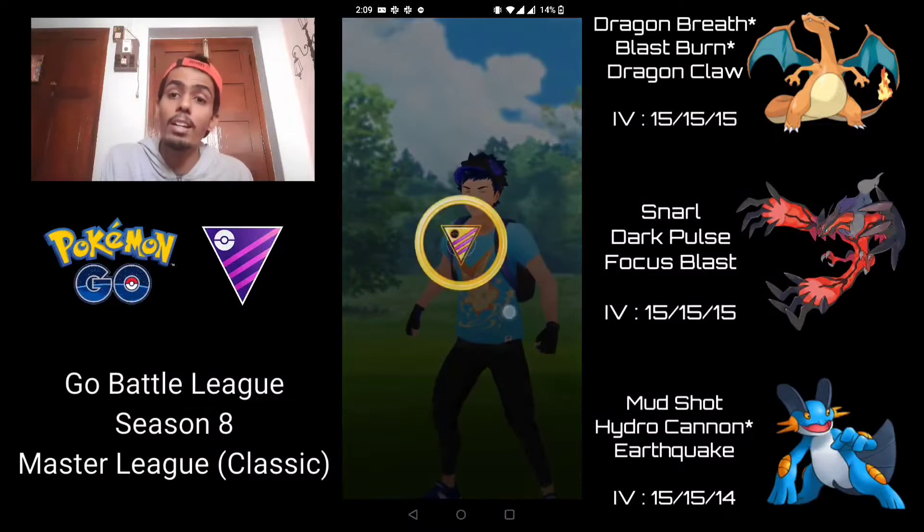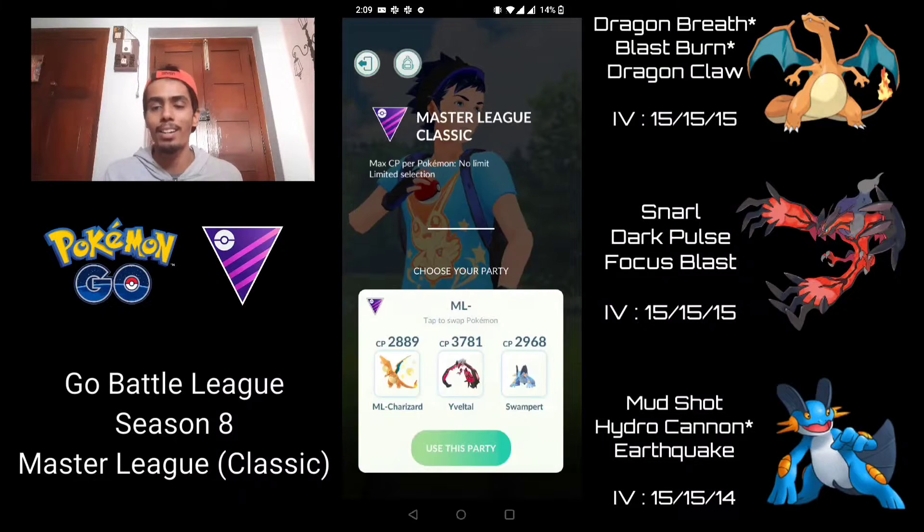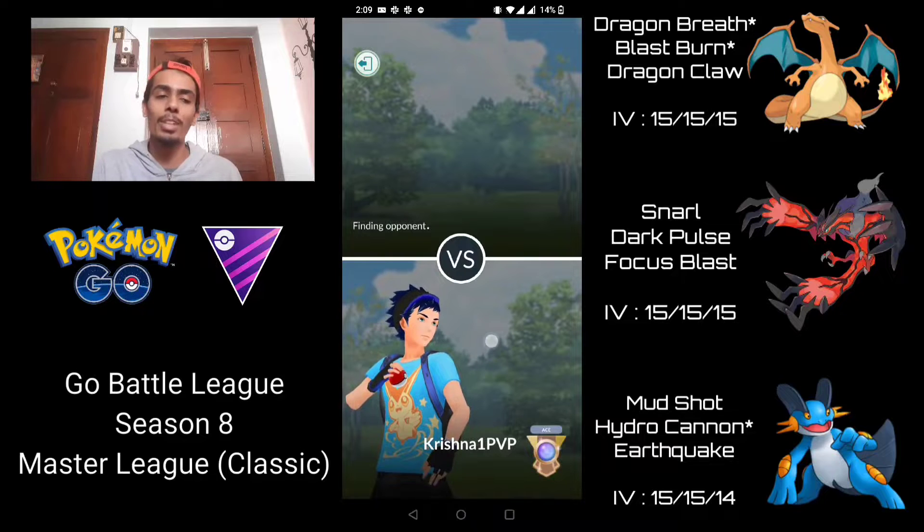I could have alternatively preserved the energy on Yveltal and come in with Swampert to go for an Earthquake on Melmetal, but I just wanted to see how much Focus Blast would do on Melmetal. Wow, that was so impressive — anyways, moving on to the next battle.